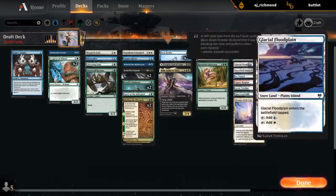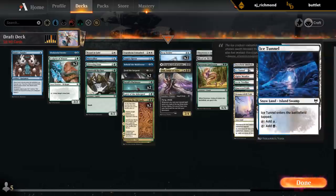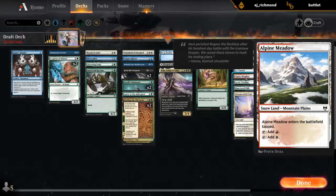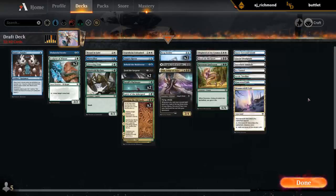Island - great. Mountains probably not necessary. Floodplains - great. Sinkholes - great. Ice Tunnels - great. Meadow I could see cutting. Treeline's great. Rhymewood Falls is great. And Veil is great. So that's three, six, seven snow lands, plus we have Glittering Frost - that's probably enough.